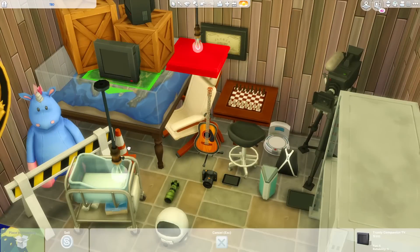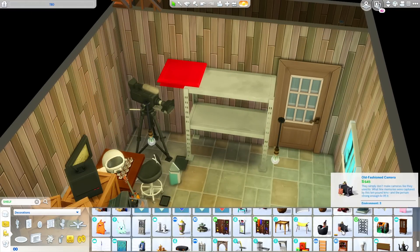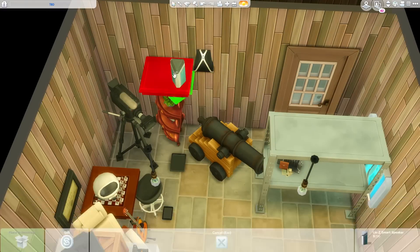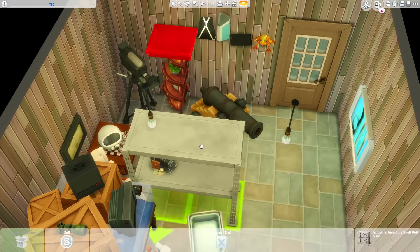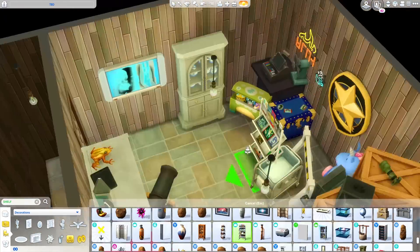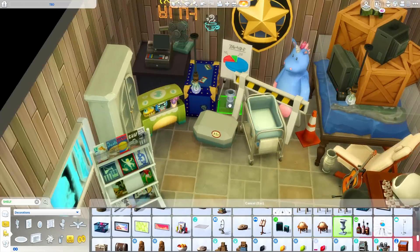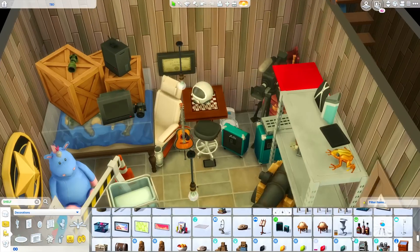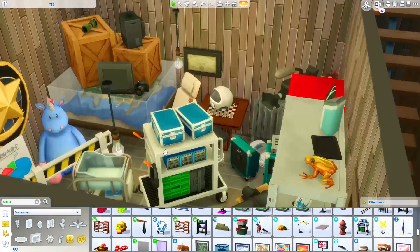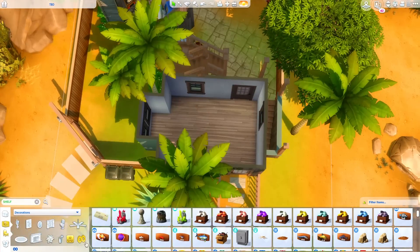We have a couple of TVs and cameras — those are the more expensive things, but they're not super fancy. We have a prop canon, an Alexa, some iPad-type stuff — the one I placed is the Digitalistic Sketch Pad. There's a toy box, a magazine rack, and an equipment rack from Get Famous — just a wheelie thing with equipment on it. I also included some amps, which I love — that item from the Moschino stuff pack. I don't really understand why it came with amps, but they're a really cool item especially for musician-type builds.